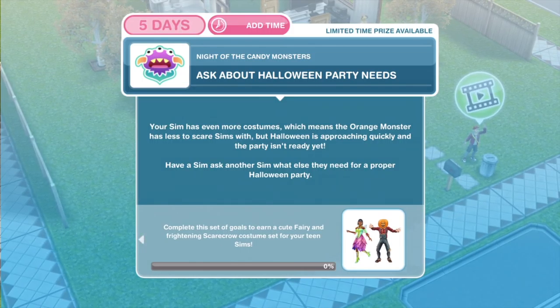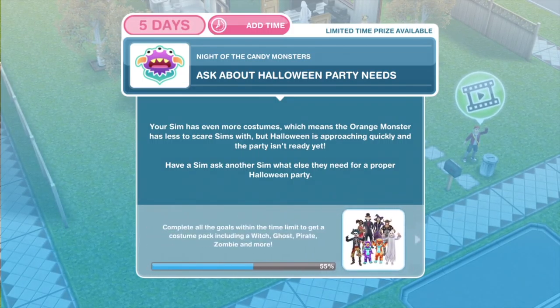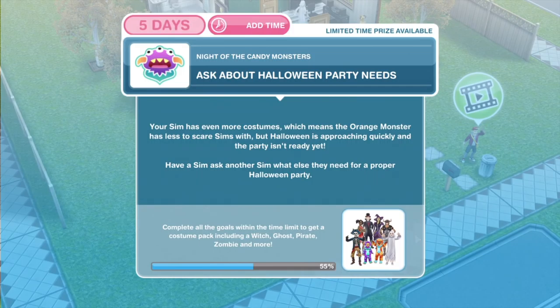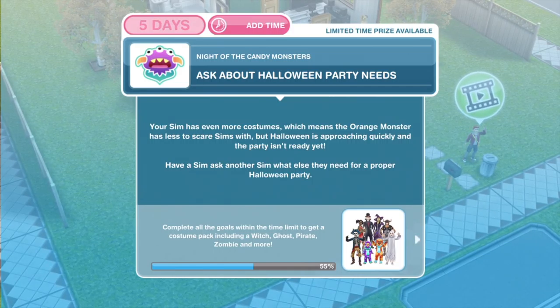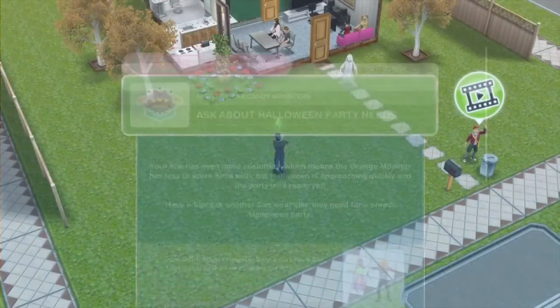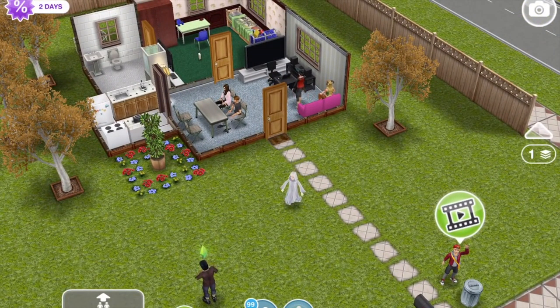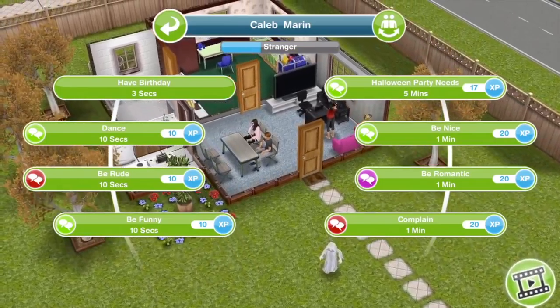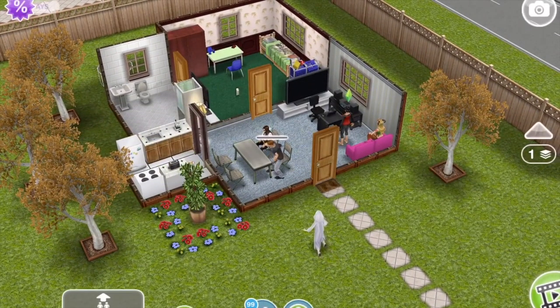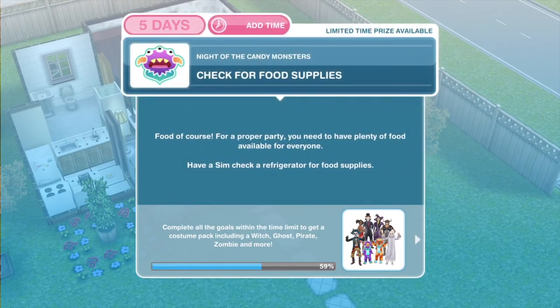The first thing we need to do is ask about Halloween party needs. Your sim has even more costumes, which means the orange monster has less to scare sims with. But Halloween is approaching quickly and the party isn't ready yet. Have a sim ask another sim what else they need for a proper Halloween party. Click on another sim and Halloween party needs takes 5 minutes. We've finished asking about Halloween party needs.